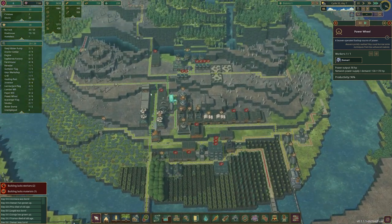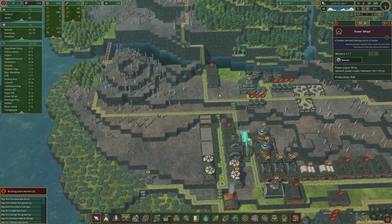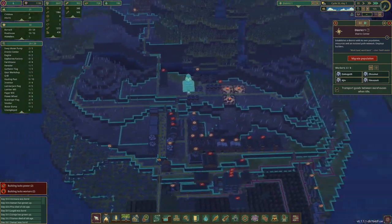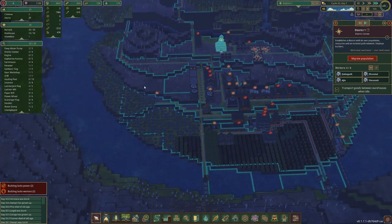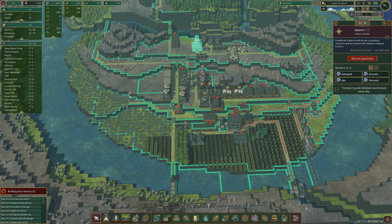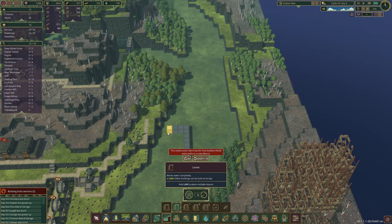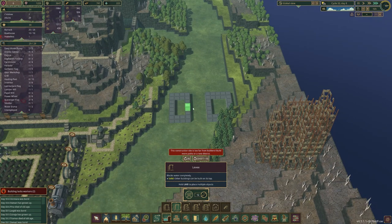We can finally start making our base. So what do I mean by modular bases? We're going to have one district that can reach most of the area, and then we're going to have boxes of districts that each have their own functionality. We'll put levees spaced four apart to make separate boxes — for example, farming and wood — with a lot of water going in between.